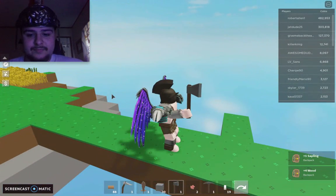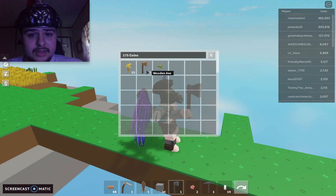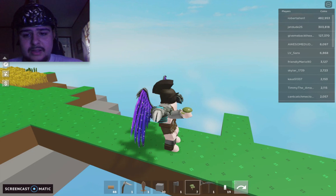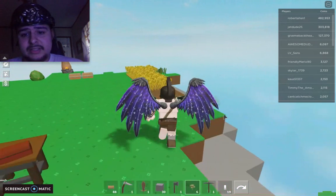Maybe I'm going to try to get some more saplings for more wood. I feel like I have plenty of wood — I just need more iron. I only have like 175 coins, but that's fine.